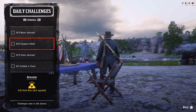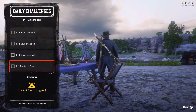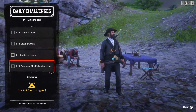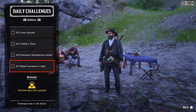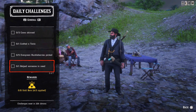The second one is two cougars killed, then three cows skinned, one crafted tonic — just craft any tonic by the campfire somewhere — five evergreen huckleberry picked, and one 'helps someone in need,' which is a random encounter. It's not guaranteed to spawn at the location zone, but I will show the locations of where it may spawn, some of them.